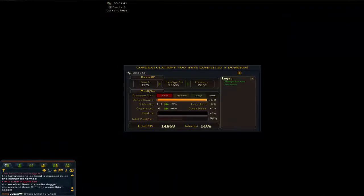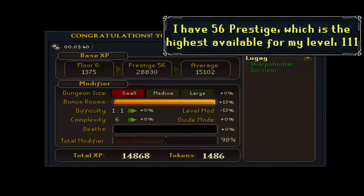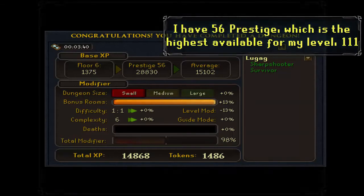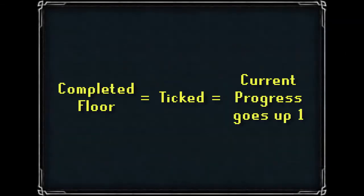Since how much experience you gain each floor is based off how high your prestige is, it makes sense that you want to complete as many floors as you have available to you to raise that number as high as you can — by completing every floor available to your Dungeoneering level. Whenever you complete a floor, it will be ticked and your current progress will go up by one.